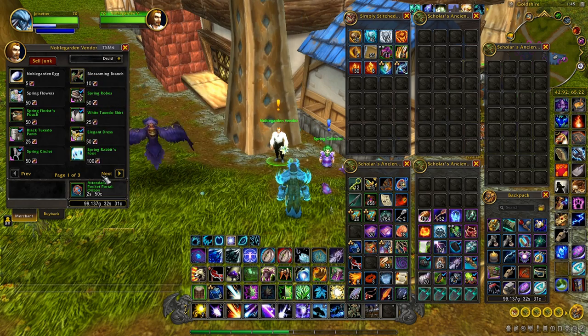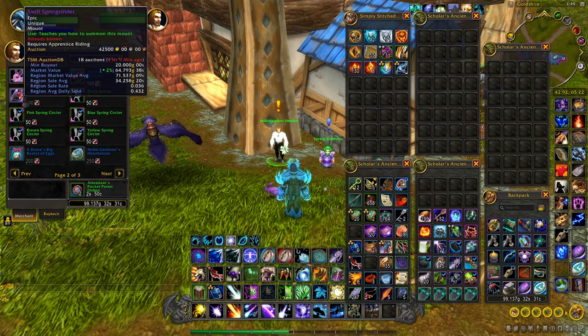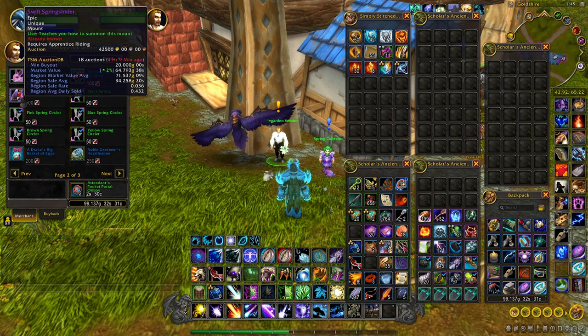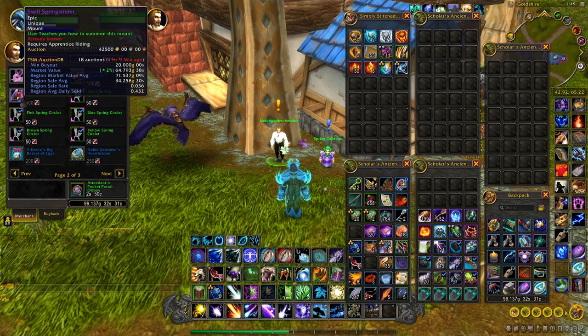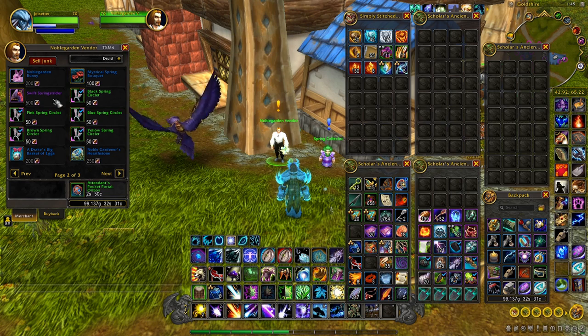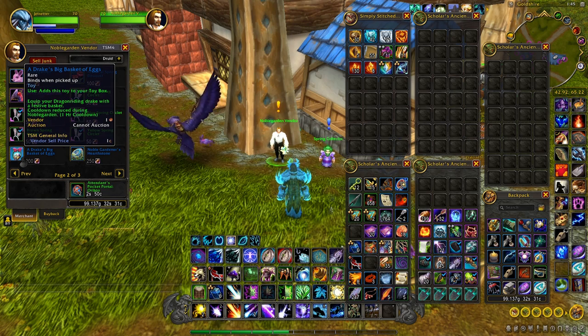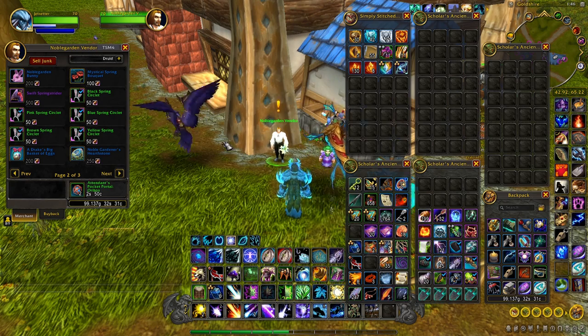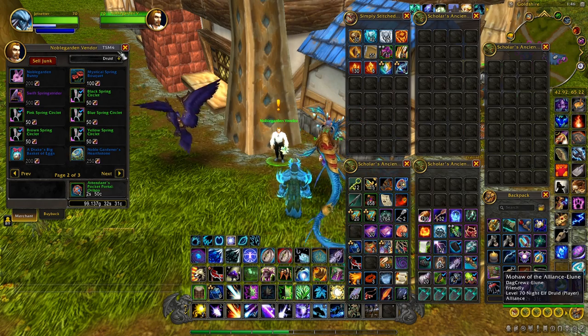Every item costs a different amount of chocolate. You can get toys, cosmetic items, and also a mount here — the Swift Springstrider — for 500 chocolates. The Springstrider can be sold on the auction house, so if you want to farm them and sell throughout the year you can make some gold, since mounts always sell. The only new item added this year is the Drake's Big Basket of Eggs, which costs 200 eggs. I already have 199 farmed up, which took me less than 30 minutes.